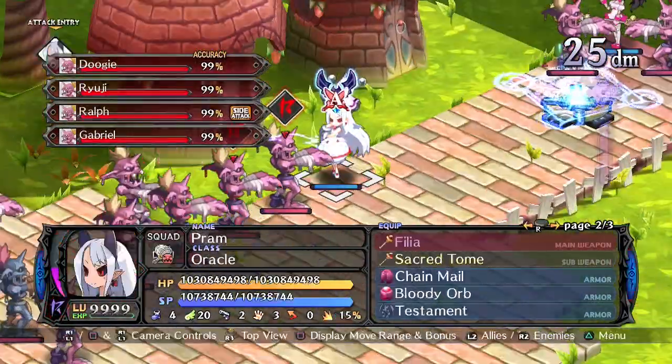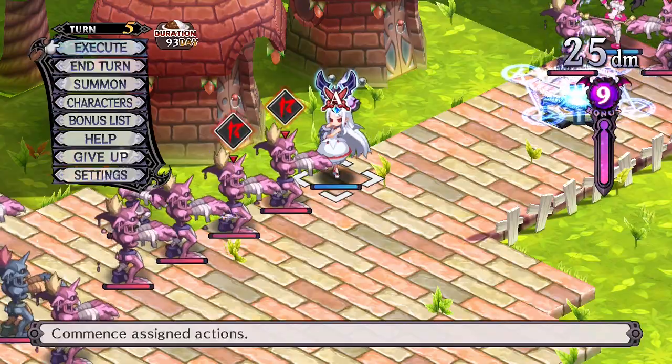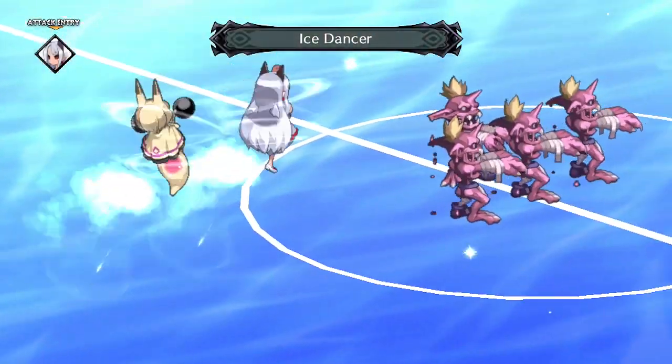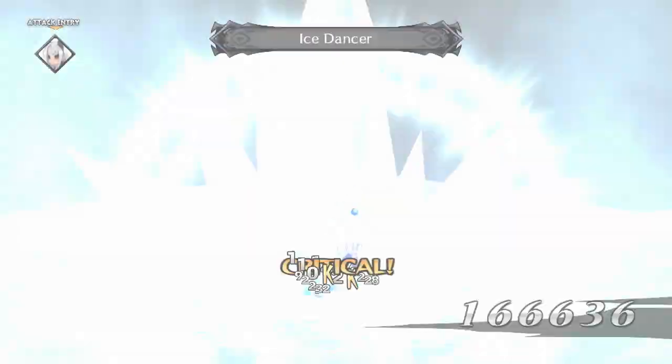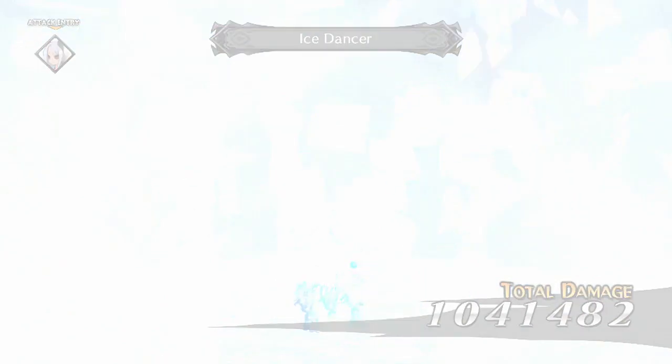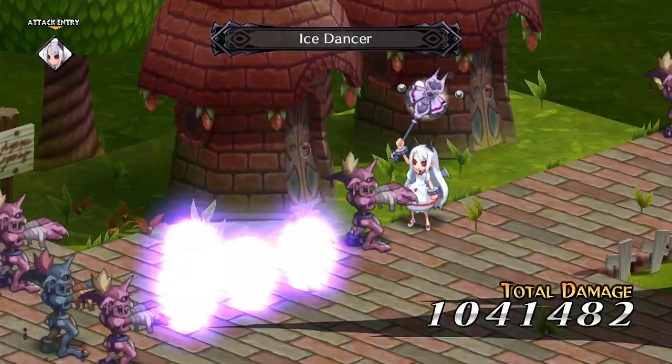Ice Dancer does have more going for it. It's a 3x3 skill with an ice element. Not only is this useful for power levelling, but it also has the added bonus of having a chance to inflict the charm ailment. It's also pretty powerful compared to a lot of the Sea Angels' other skills.